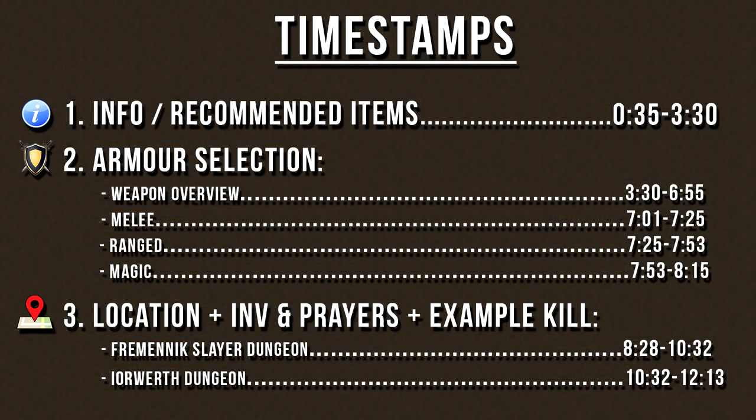I've broken up this guide into three different sections. The first section goes over the information about the monster as well as the recommended items I would bring. The second section goes over the armor selection depending on the attack style you want to use. The third section goes over each of the locations, what your inventory and quick prayer should look like, as well as an example kill for the monster. Feel free to pause the video now to write down the timestamps, and then you can skip around the video to watch the parts you want.